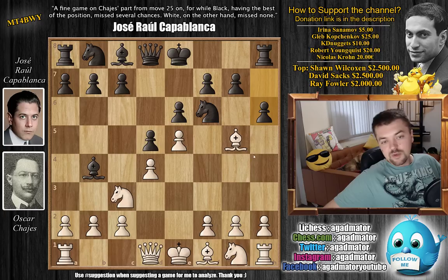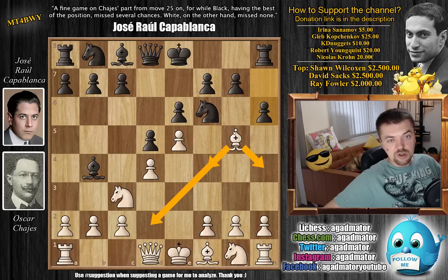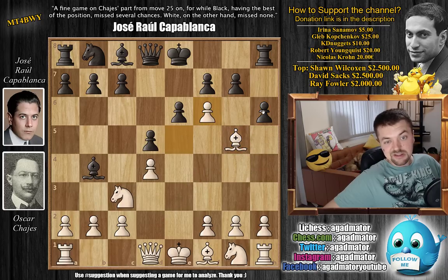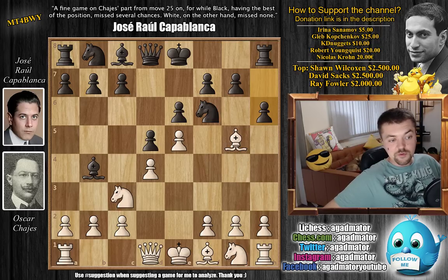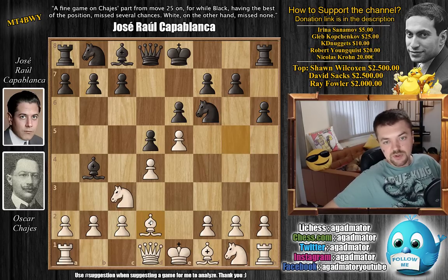With h6, white has a few options: you can go bishop back all the way to d2, bishop f4, bishop h4, or capture. All of it is playable, but Hayes goes for bishop to d2 — he just retreats with the bishop. Capablanca captures on c3, we have bishop captures, b captures.